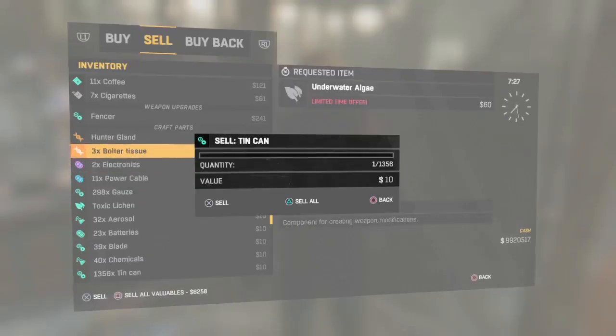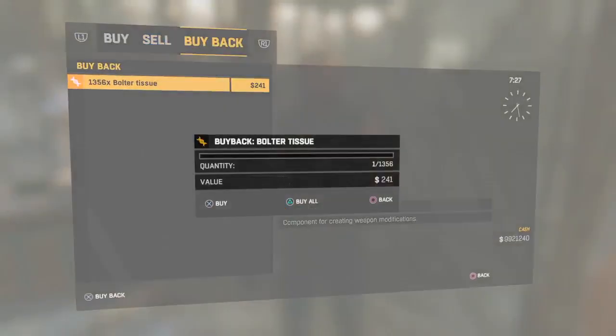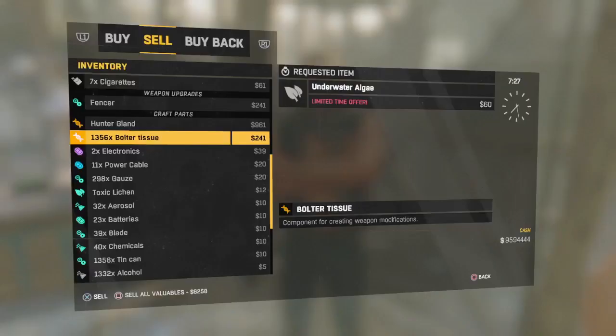Once you've got this screen up, all you want to do is go to your bolted tissues and click sell all. Then go to buy back and click buy all. So now I did have three bolted tissues and I have 1,356 bolted tissues. One thing you really need to look out for is on the requested item — the bolted tissues cannot be there when you are doing this duplication glitch or it'll mess it all up. You'll have to spend so much more money to get it back and you just won't be making profit.